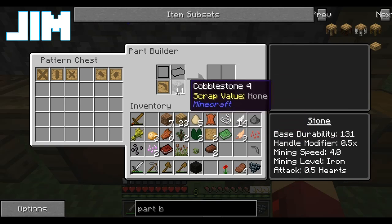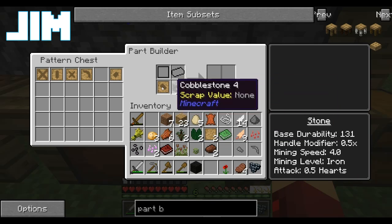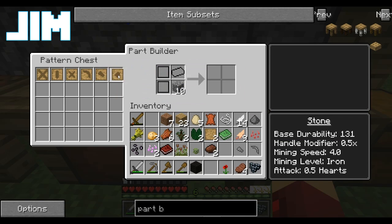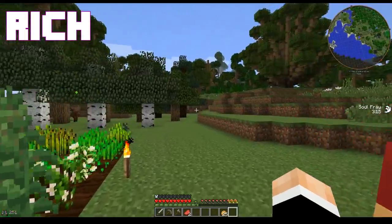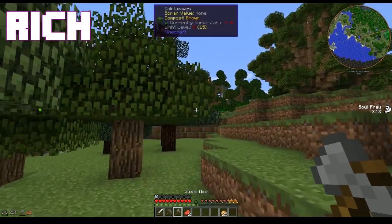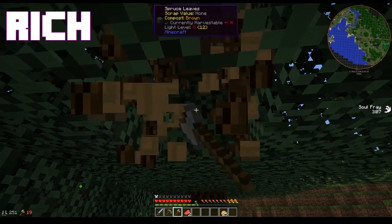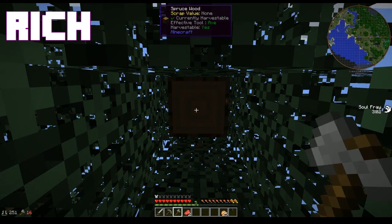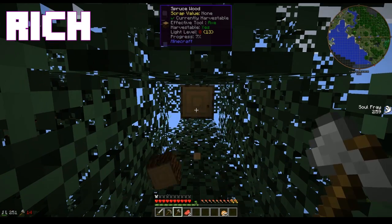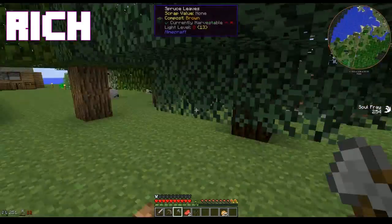You know what else we need? Armor. Yes. I'm gonna go chop some of those trees down. Mostly I'm trying to break my axe so I can make a Tinker's Construct one. I'll make you one in a sec. I need to get a shovel anyway. I think what you need right now is a pick. No, you're gonna need a shovel too if you're going for any clay and grout.